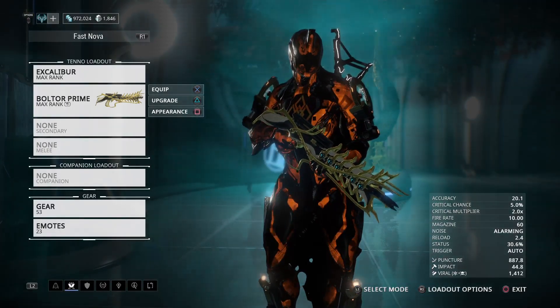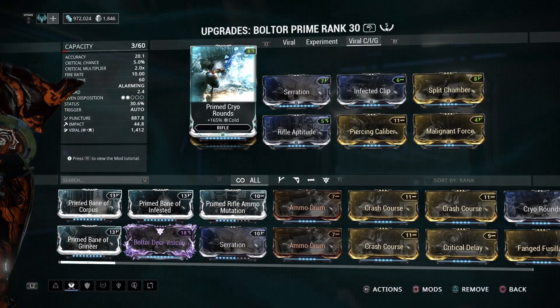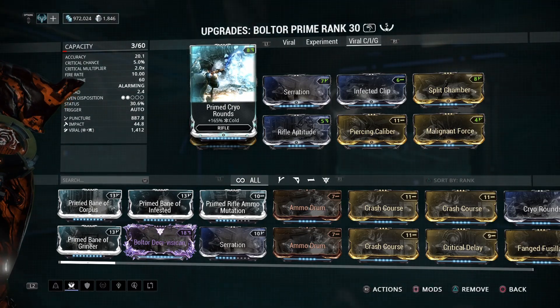Moving on with the builds for the Bolto Prime, I made a hybrid build for Corpus, Infested, and Grineer at the same time. It's a viral build and it gets the job done for even higher level missions.